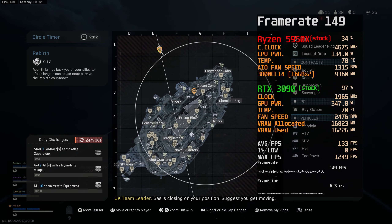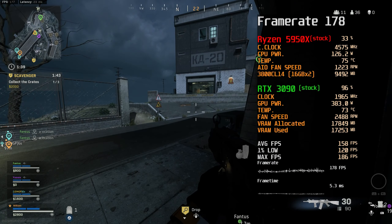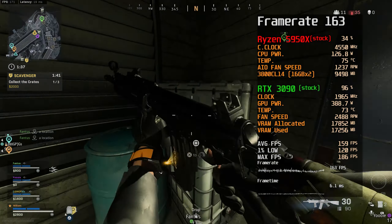I ran through the decon area with DLSS disabled, and then using all four presets — Quality, Balanced, Performance, and Ultra Performance — to see how each one affected the overall FPS. I did this at 1440p using max settings. I chose the decon area because it's by far the most taxing area on Rebirth Island, and it also doesn't get a lot of foot traffic.